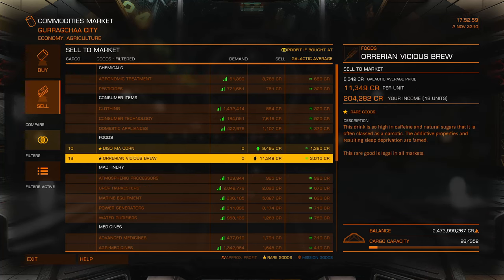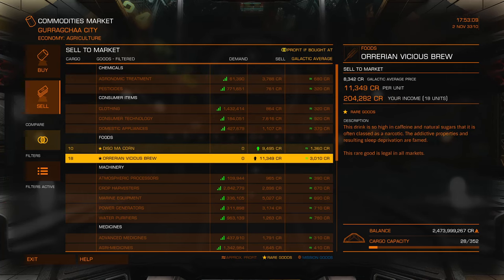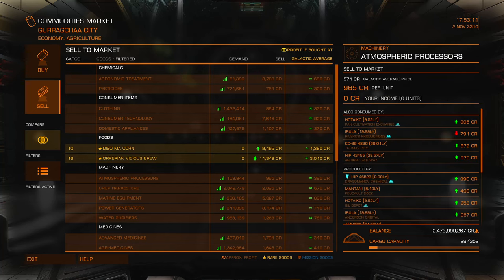Merits are just a percentage of the sale price. This was 9.2 and this was 11 per unit, so it looks like you get roughly one merit per every thousand credits that you're selling.